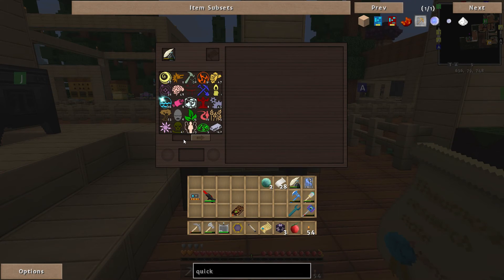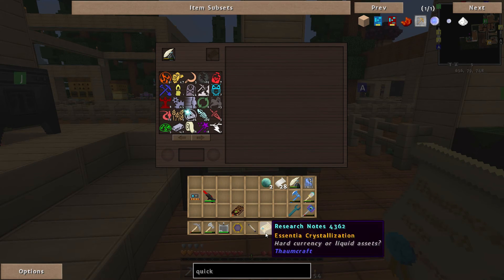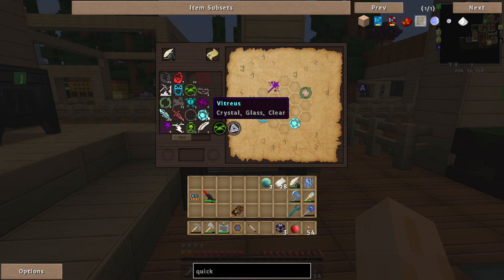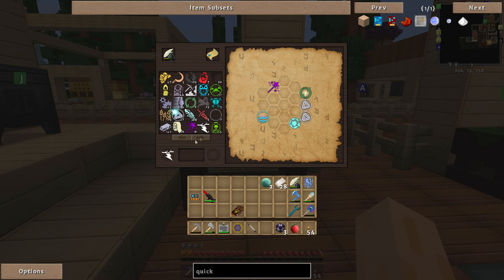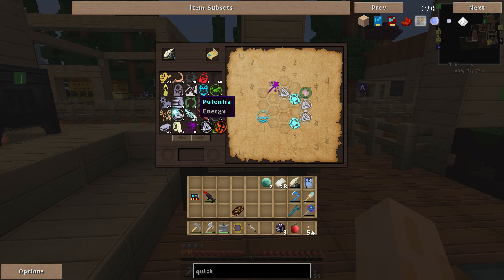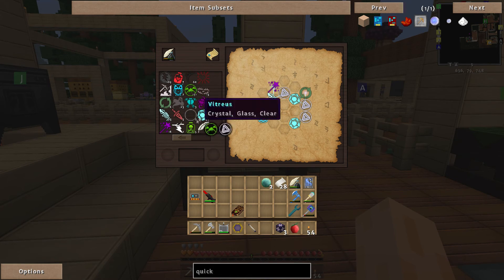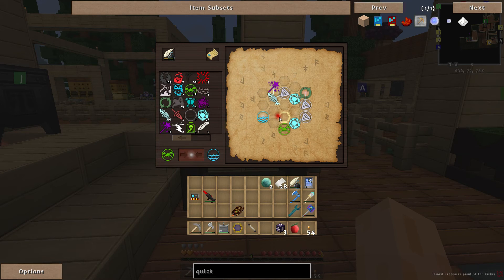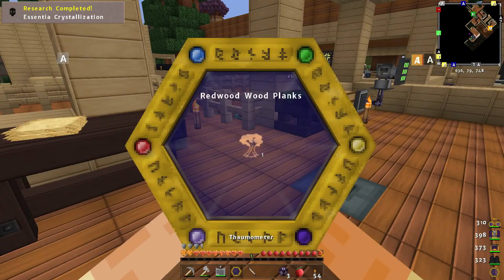I thought that was going to give us a big boost of Auro but apparently not. We've got the essential crystallization so I want to see if this gets us anywhere. We've got Vitreous — which I think I'll link up. Vitreous is Auro, so we can link this up fairly easily. Then we can also do more Vitreous. We've then got Precantatio, so we can do Auro and Potentia. Then we just need to link up the water one — linking it with Aqua and Victus. Terra to Victus to water — and then drop in a Potentia.